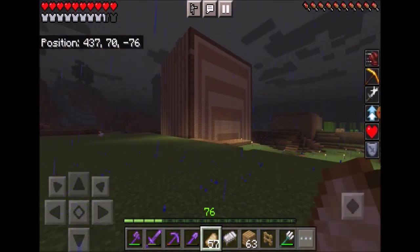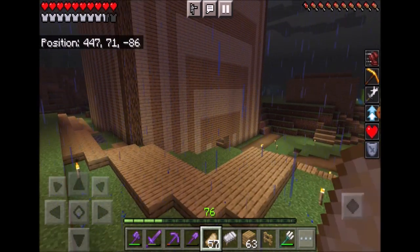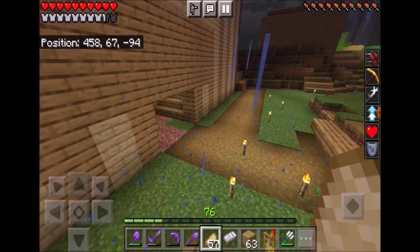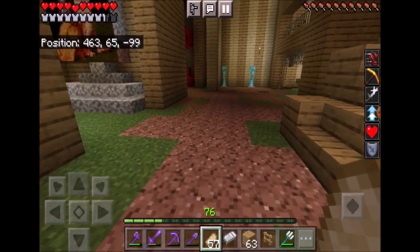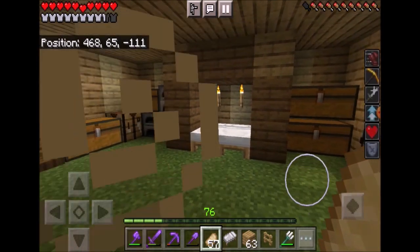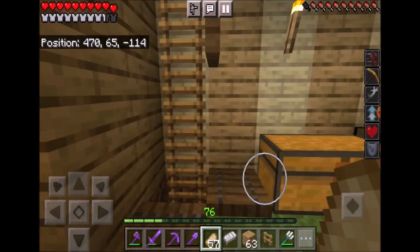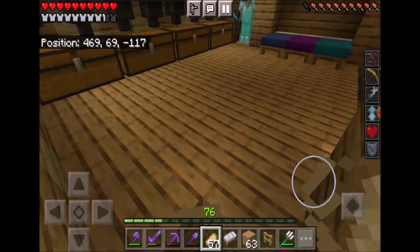So finally here's the mansion that we will be exploring today. It has a lot of cool features. I'll show you my room first. The first room I want to show you is my room — I just have a lot of stuff that a normal person would need, like a bed.